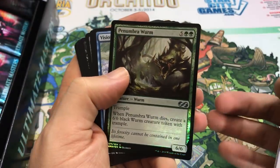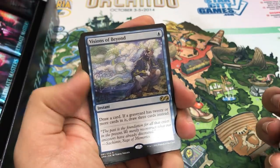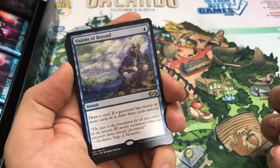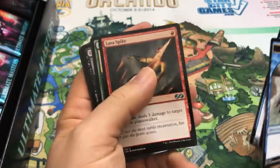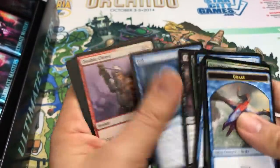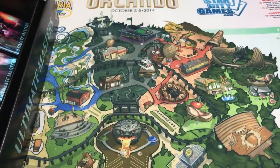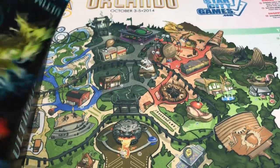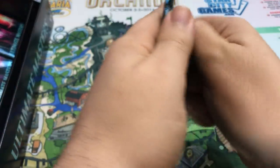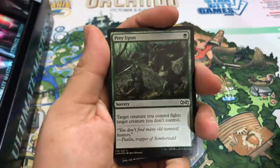Penumbra Worm is our foil. Visions of Beyond - we didn't get that in the last box. Kind of a sweet rare, nice Therese Nielsen art there. A lot of spike. Good uncommon - used to be a common, not anymore. How many packs we got left? I'm not going as fast as I intended. There's six packs left counting this one, so still plenty of room for something crazy to happen.